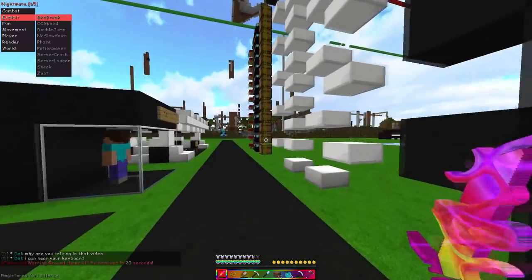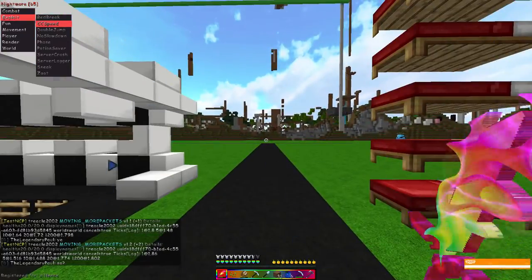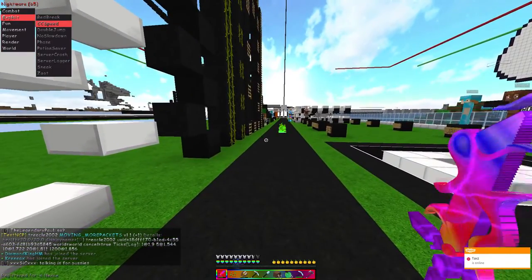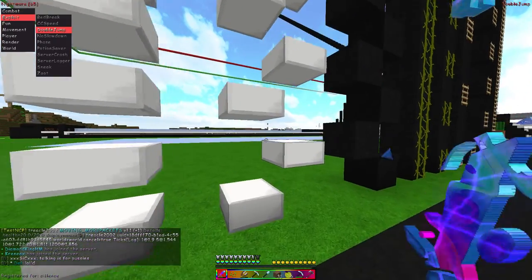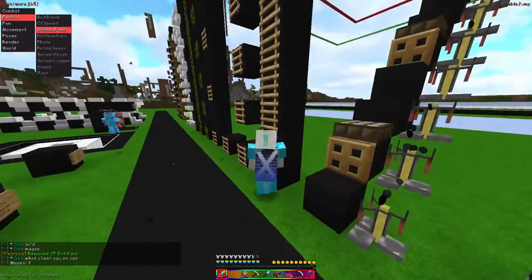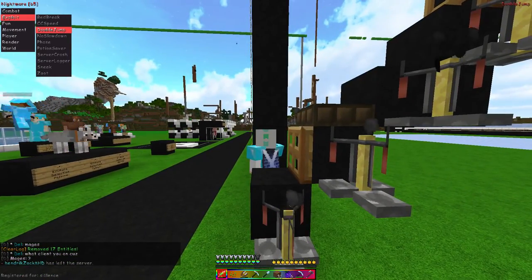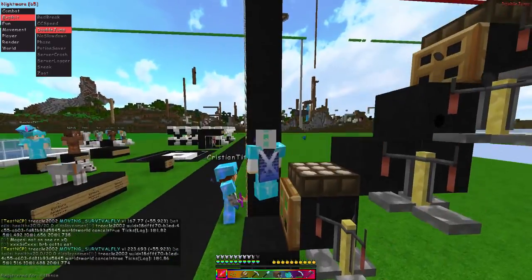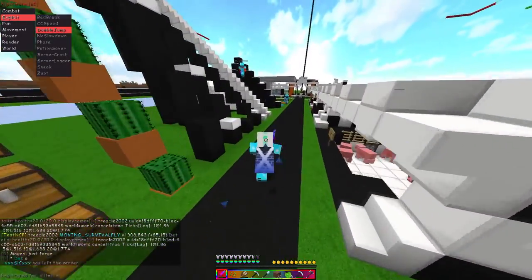CC Speed does not work on NoCheat but works on CubeCraft server, which is rather cool. Let me step next to that, toggle double jump, and then if you go to a block like this, as you can see it does not bypass. On older NoCheat versions it does indeed bypass.